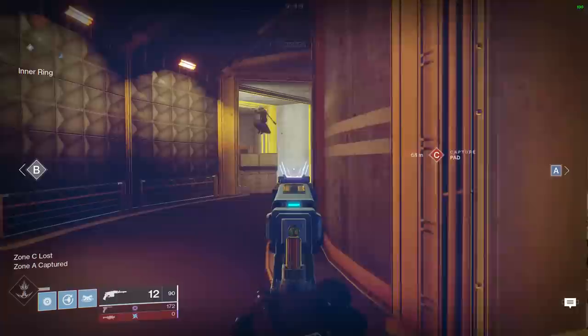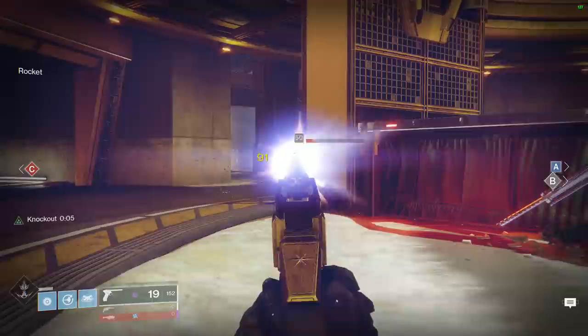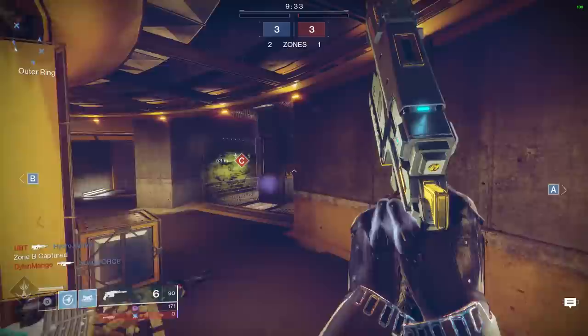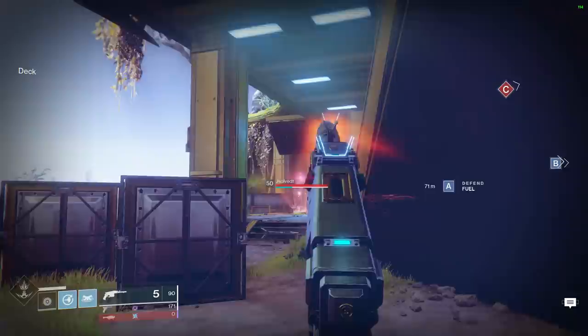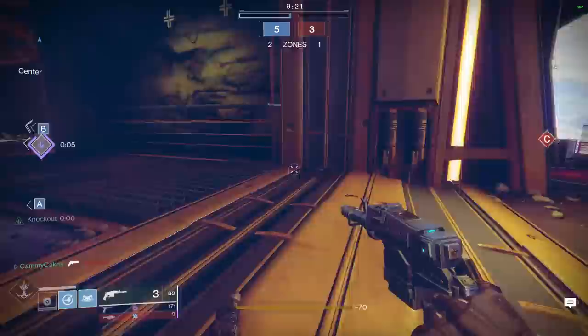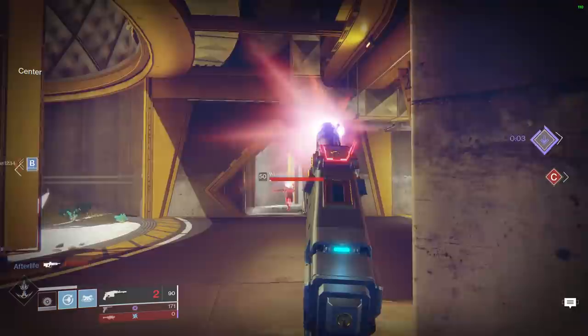Alright, didn't work out for him. Wrong gun — I maybe clicked my mouse a little bit too hard there. I'm going to have a light hand when I play. Let's go catch them at Rockwall; I might be able to punch one or two of them. He's in a Rift, so as long as I hit headshots I can still 3-tap him. That's one of the benefits of 110 RPM hand cannons — they can actually out-DPS a Rift.